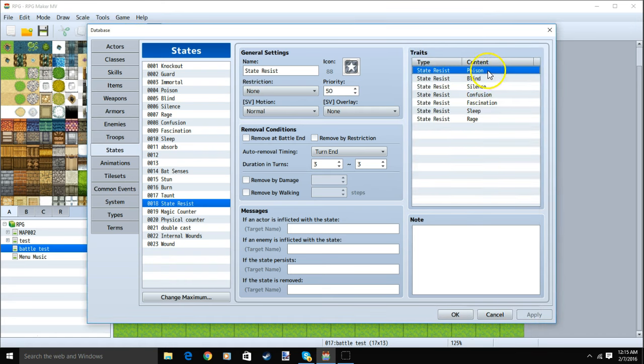For this tutorial, I chose poison, blind, silence, confusion, fascination, sleep, and rage.